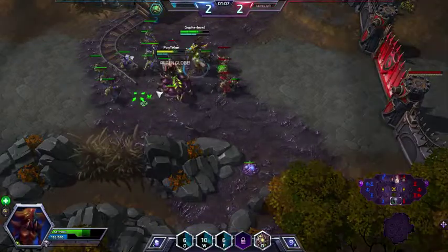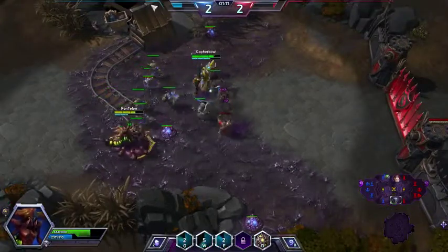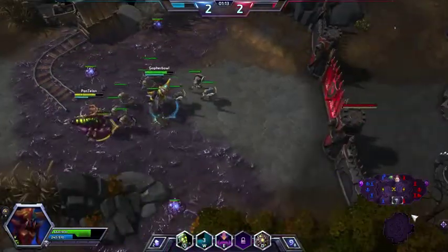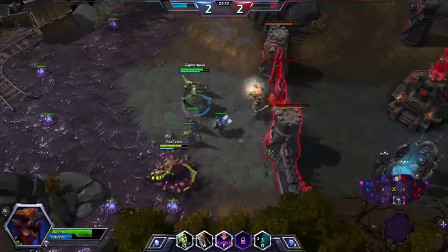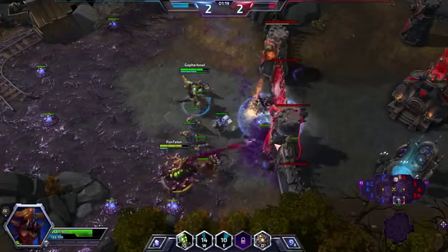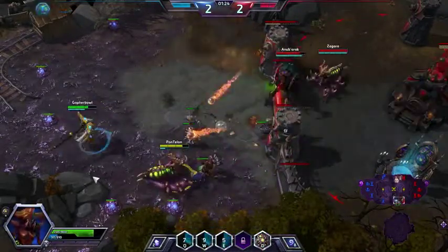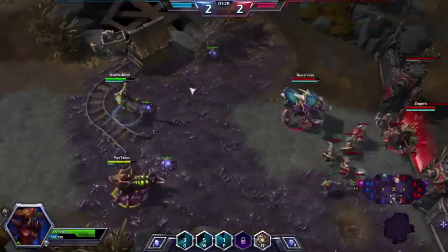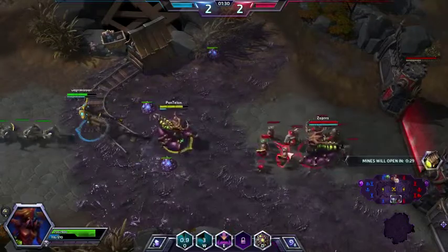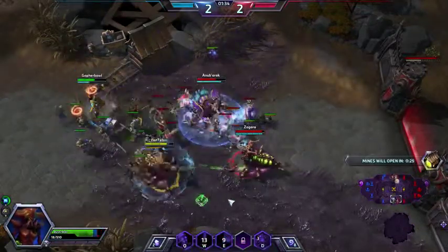Early on, my Baneling Burst doesn't seem like it does a whole lot. Now, you'll notice up here Robert dies a lot as Murky — that's what's special about Murky. Murky is going to die a lot, but he comes back really fast. So next time he dies, you'll see he comes back in a couple seconds, and that stays the same as long as he has his egg.